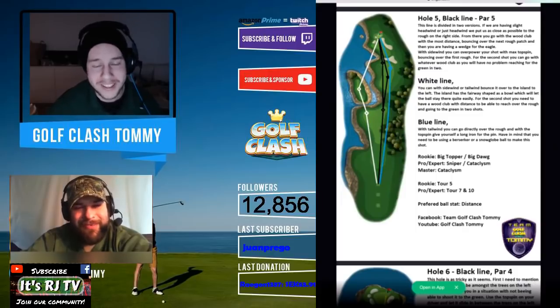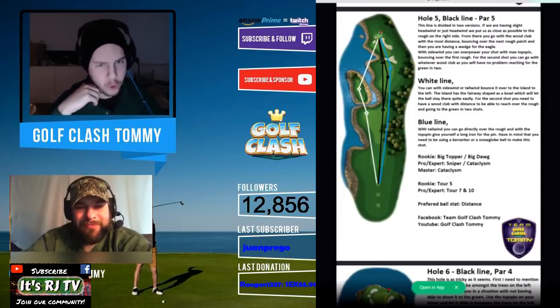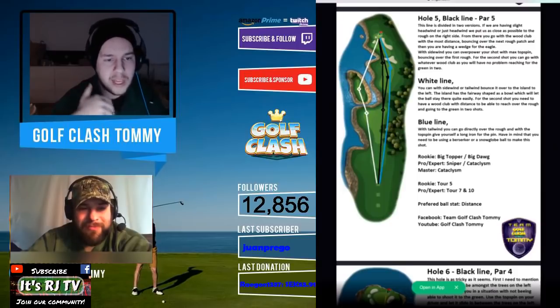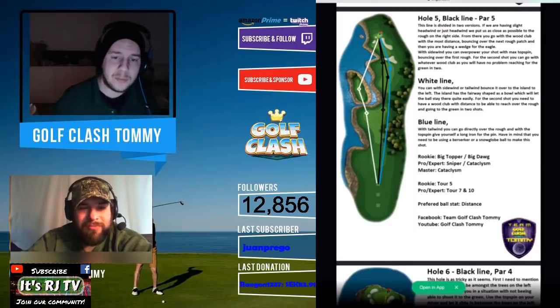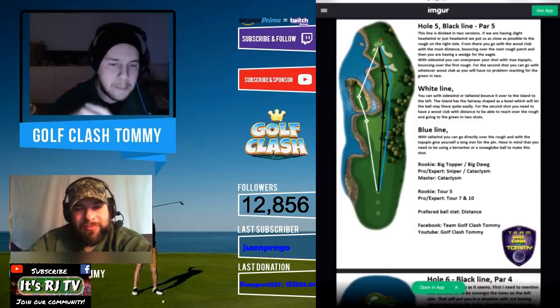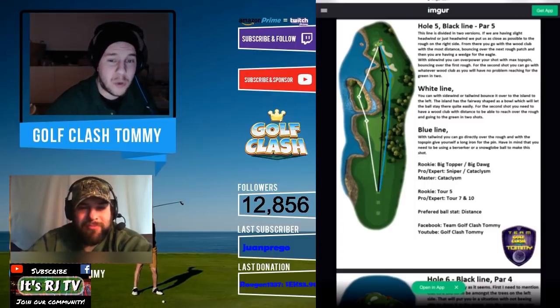It's not often we use the Big Topper, so it'll be fun to see people using it. If you're playing from the second or third tee — pro, expert, or masters — you should be playing with an Apocalypse or Thor's Hammer. It all comes down to wind. With headwind or headwind slash sidewind, if you can't reach over, it'll be very tough — play up safe with the wood club that gives you the most topspin and distance. If you can reach the second fairway on the right in one shot, that's a big plus for an easy approach. People may make birdie here if they can't reach over the rough for the first shot, because then they won't be able to reach the green in two.